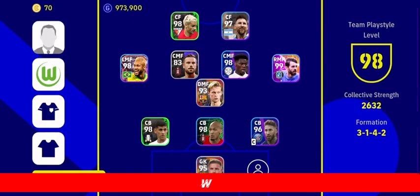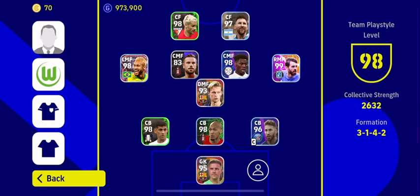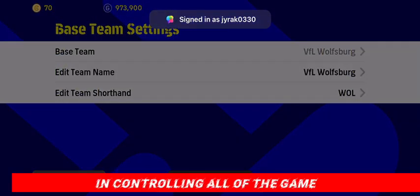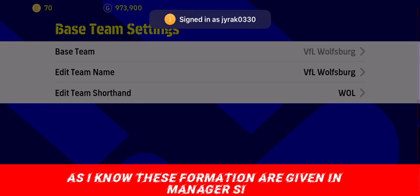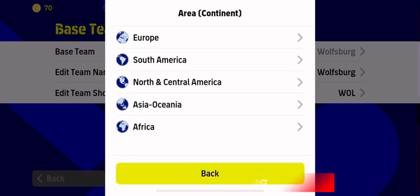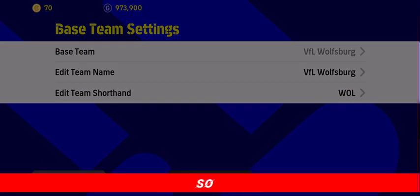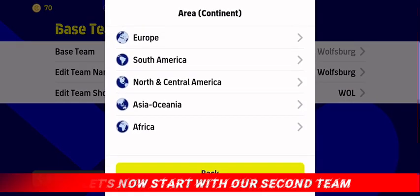In my opinion, the special thing about this formation is the four midfielders, or four attackers, who act as midfielders as well as attacking options. They play an awesome role in controlling all of the game. These formations are given in the manager side, but Wolfsburg has some more attacking points.